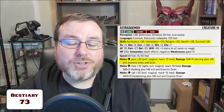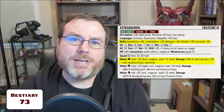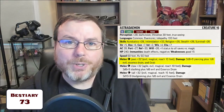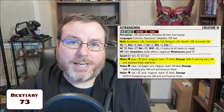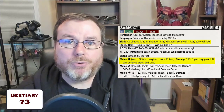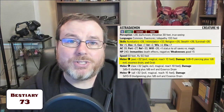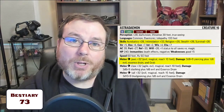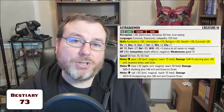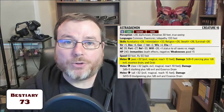The answer is fairly simple, and this applies not just to escape DCs in athletics — this applies to any skill that's not listed and how you would calculate DCs based on those skills. If a skill is not listed in a monster stat block, then it is considered to be untrained. To save space in the stat blocks, they only include the skills with which that creature is considered to be trained or higher.